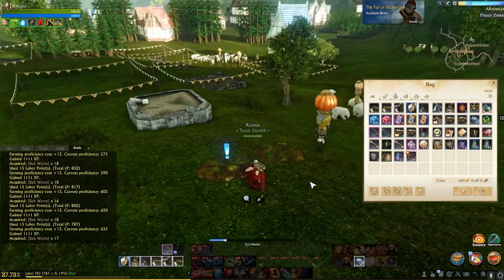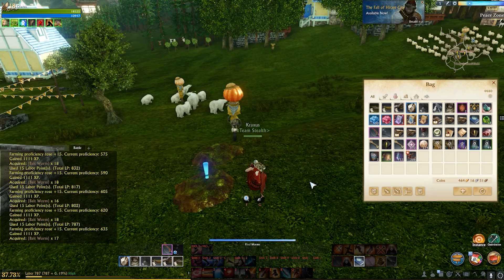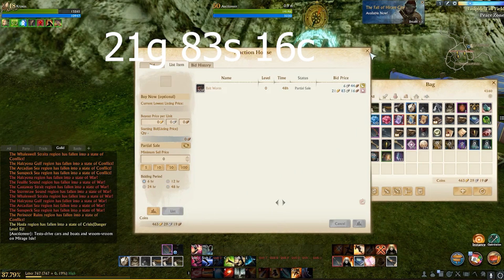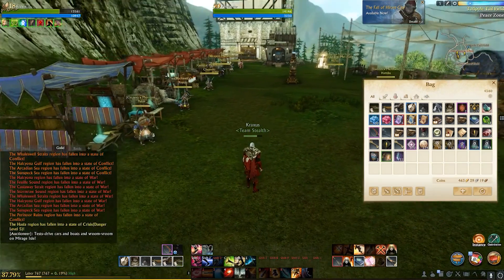On this sample harvest I got 339 worms, which is about 17 worms per mound. The worms at the time of recording were selling for about 6 silver and 22 copper per worm on average on the auction house. I ended up putting mine up for 6 silver 44 copper because that was the highest in the 7-day average, and it came out to a total of 21 gold, 83 silver, 16 copper for this one 16x16 of bait worms.